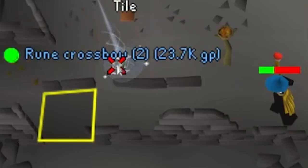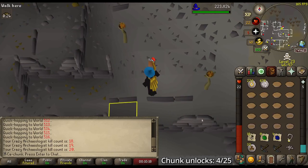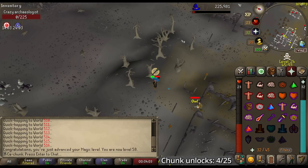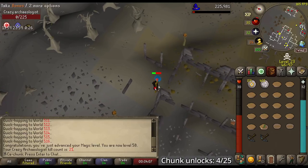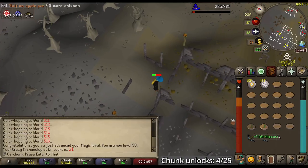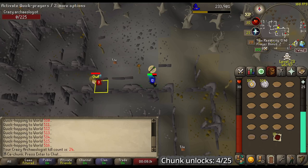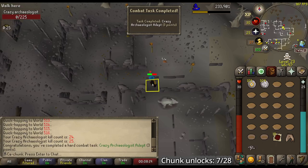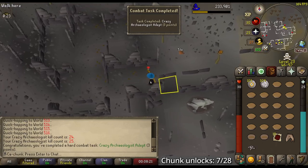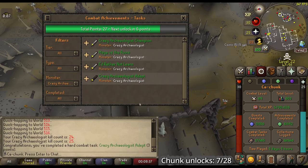20 KC and that's Rune Crossbows number 5 and 6. Kill number 21, and I did not just get another set of Rune Crossbows... And the last kill, number 25 — we get a Shark, but that's okay. Crazy Archaeologist Adept, 3 Combat Achievement Points. We are done here, and there it is — a green-locked Crazy Archaeologist Combat Achievement log. Pretty beautiful.